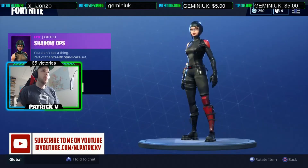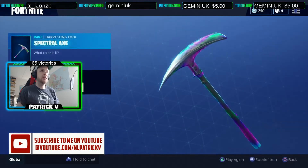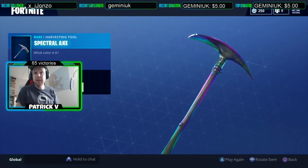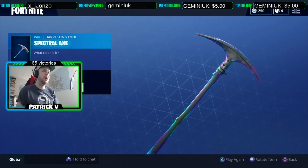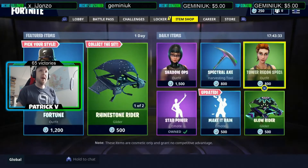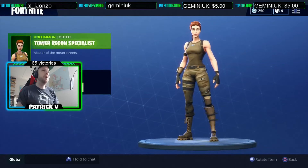We have the Shadow Ops skin available again. We got the Spectral Axe, which looks pretty cool — I really like the look of this axe, but I'm probably not gonna buy it. We also have the Tower Rican Specialist skin.